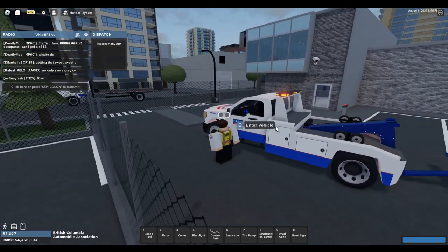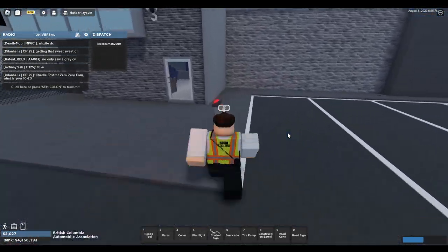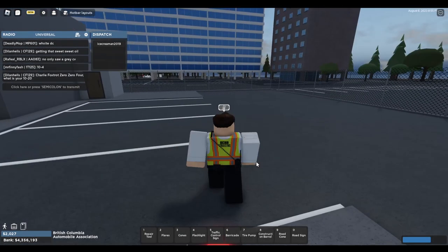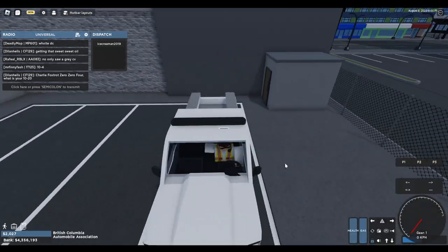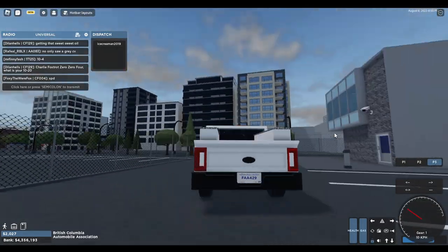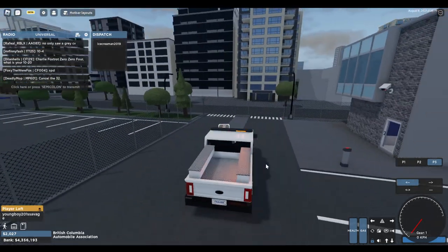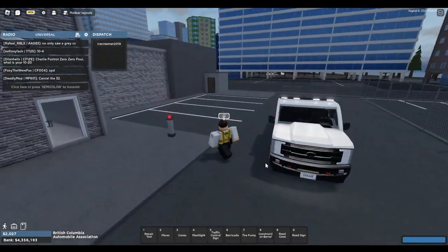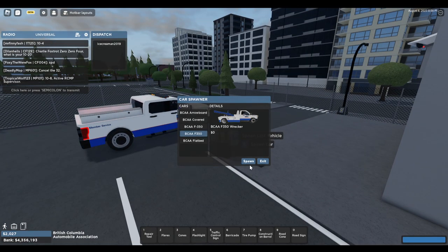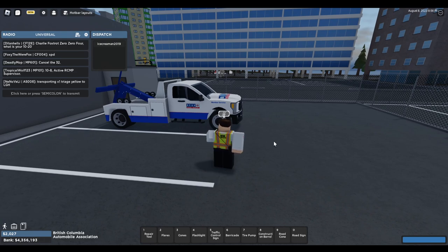We've got another person out using the flatbed truck, and there's also an F-350 support vehicle that the development team added. It has the same ELS patterns — you pull up to the scene, make sure lighting is done and cones are placed correctly. It's good to see these support vehicles in the game. For today's shift we're definitely using the wrecker — calling in BCAA, ready for calls.